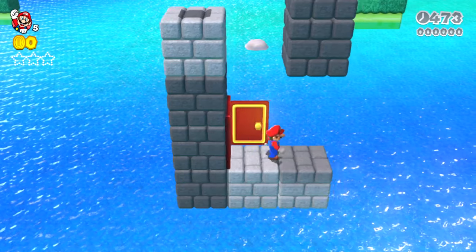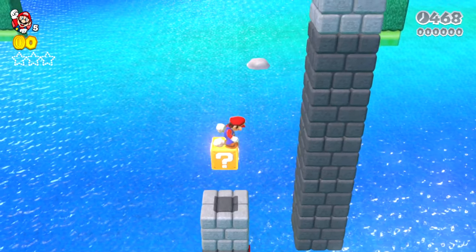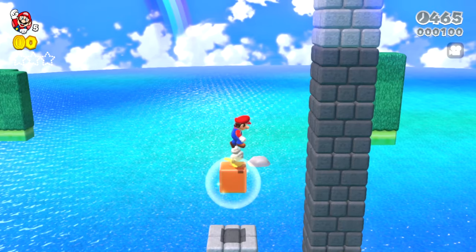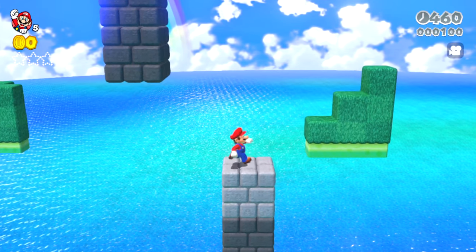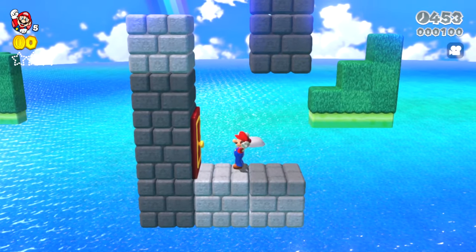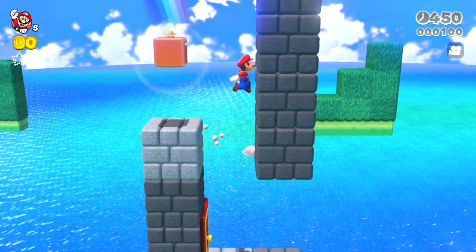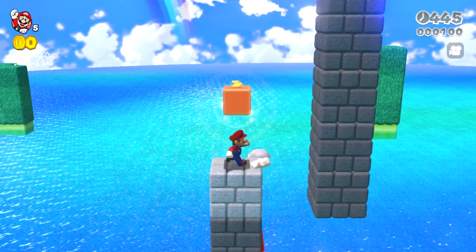It looks like you've got to climb up here. And once you go through the door, you end up over here. You go up here. I don't know how high we can get — can we get high enough? It looks like you need the propeller box to keep going up. You head to here — you want to get this propeller box.